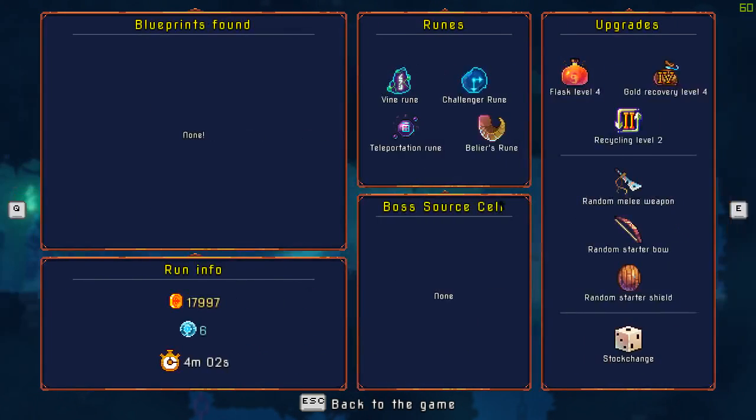They give you power-ups that do different things. I've already been playing for a while so I've got most of the power-ups available. They just went through a new update since the last time I tried, so this boss source cell is a bit different. I have the fully upgraded flask — I can drink it four times. Gold recovery four means when I die I get up to 15,000 gold back. Recycling lets me delete stuff, and there are weapon upgrades too.